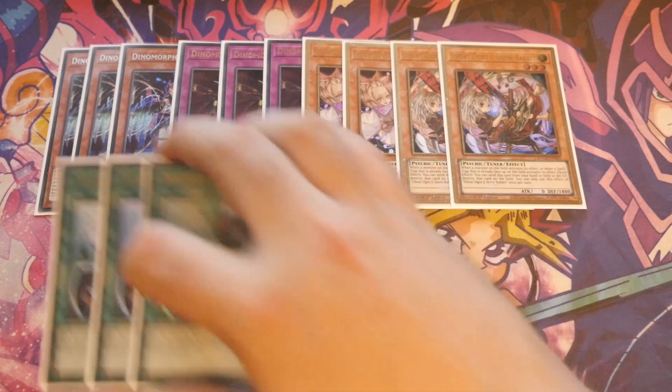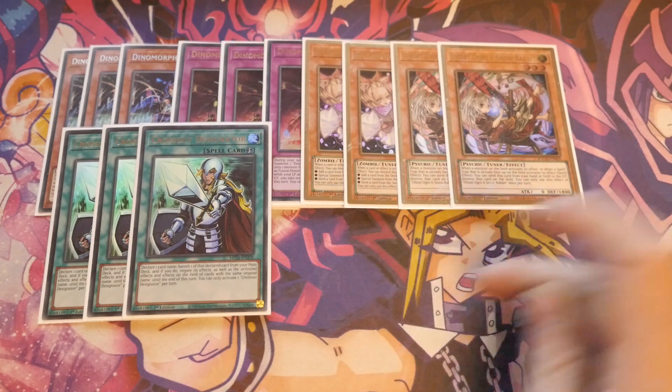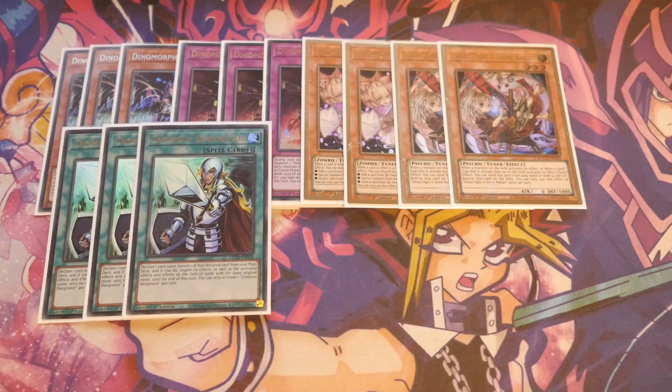The reason we're playing these Hand Traps is we're also playing triple Crossout Designator. Both your power-play cards — Dinomorphia Frenzy and Red-Eyes Fusion — lose to Ash Blossom, so you need to protect them. That's why you're playing Call by the Grave and triple Crossout Designator — four ways to stop that Ash Blossom. That's another reason for Pot of Prosperity: it can help you search out a Designator. If you're holding Red-Eyes Fusion or Frenzy, you're either finding a Crossout to guarantee resolution or digging for those key cards themselves.